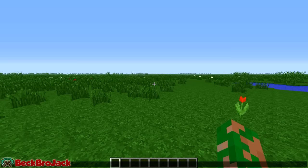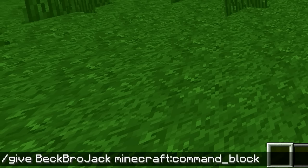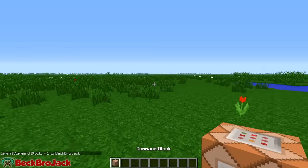So today we have skyscrapers. All you need to do is get yourself a command block, type in slash give, then type in your Minecraft name and then type in C-O-M-M, hit tab and then hit enter. That's how you get yourself a command block.